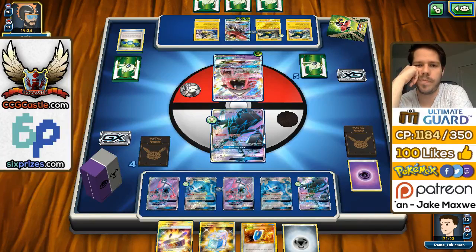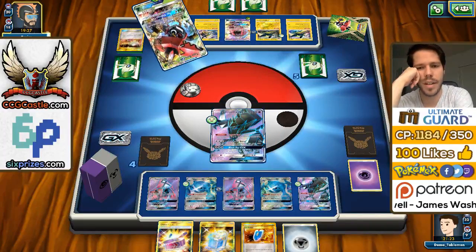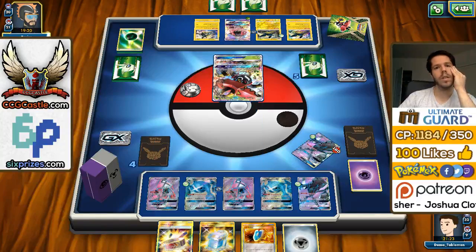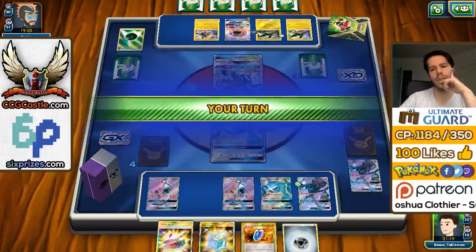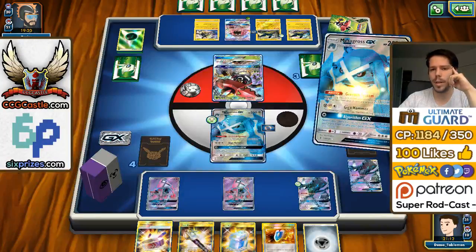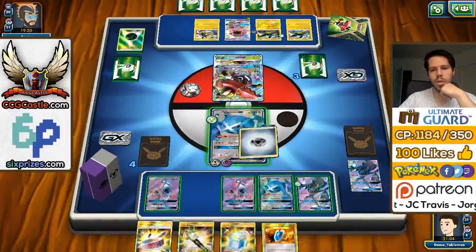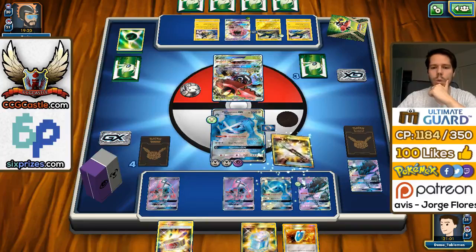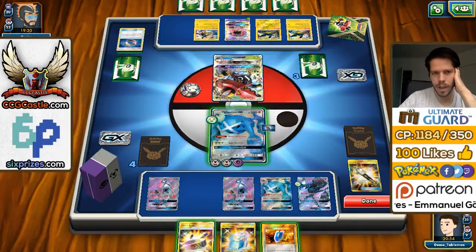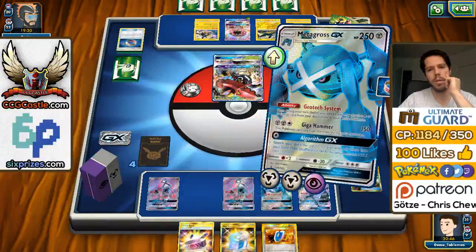We can take a knockout on the Bulu with Metagross, therefore keeping Necrozma on the bench safe. That looks like the route my opponent is going with. The prize count just works really nicely in our favor. Now we don't even need to use Teammates — I could just not use Teammates. Actually, not using Teammates is correct here, because I keep the VS Seeker from my hand potentially to just knock out the Lele next turn and win. So I'm going to Field Blower his Choice Band just in case I get N'd. He has yet to play a Field Blower so I want to keep the Choice Band in play, and I will just Giga Hammer for the knockout.